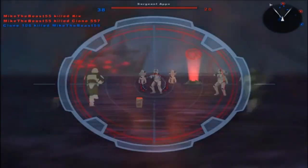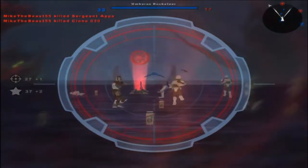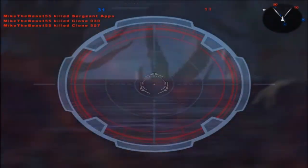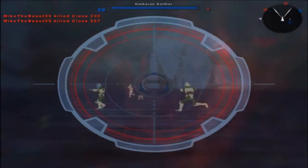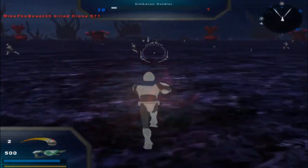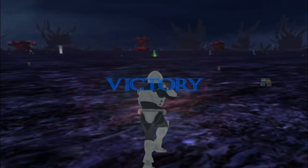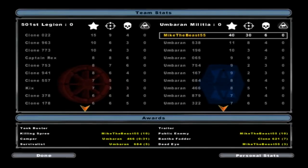An Umbaran sharpshooter. There we go. We're getting some sniper shots on them. There's three of them left on the command post — another confederacy control. Enemy reinforcements are steady. There we go. Looks like that'll conclude part one of this Umbaran era mod on the Umbara map. Thank you all for watching this video. Goodbye.